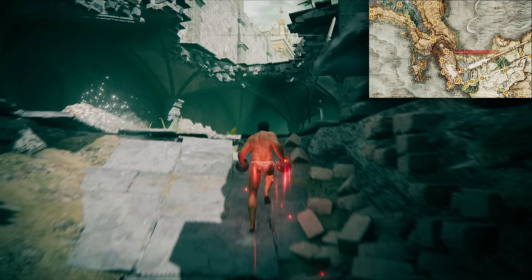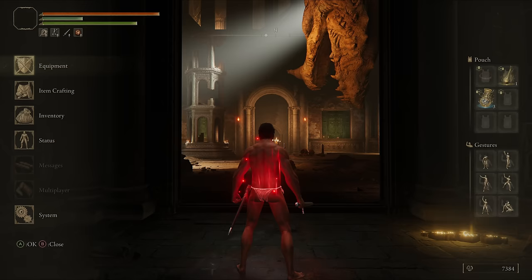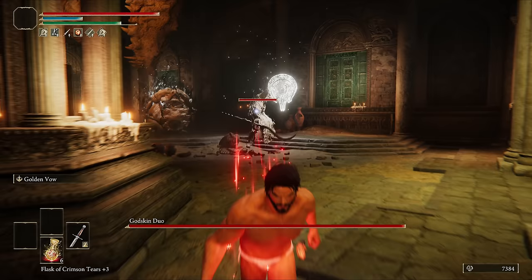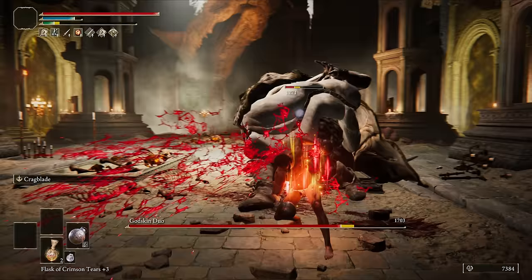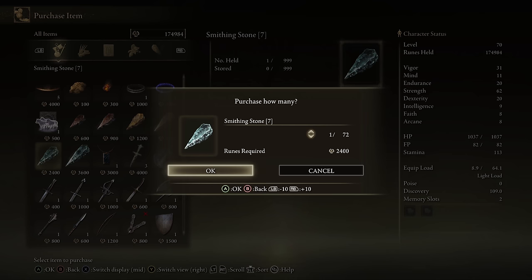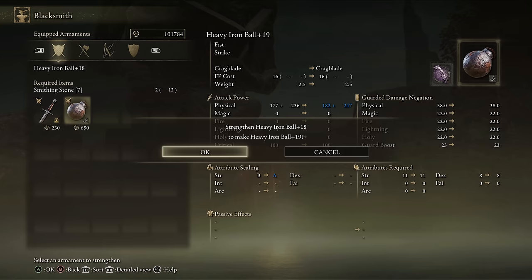Now we're going to nip back to the Secluded Cell in Stormveil and into the room opposite to grab extra Crackpots for safety. We have everything we need for six Sleeppots, but I'd advise you make a save file here in case anything goes wrong. Run into Juno's arena and heal instead of chucking a Sleeppot at them — eventually figure it out — and hit them with charges and ripostes. Because of Noble's blunt resistance you will have to dodge his phase transition, but apart from that this is a very safe fight. Back to the Roundtable to buy 12 Smithing 7s and 12 Smithing 8s to reach max level on the Balls.